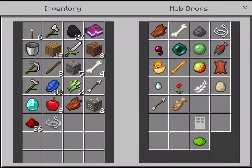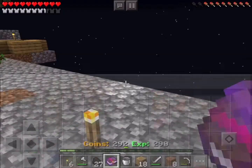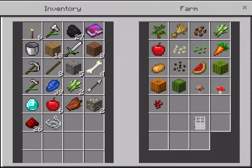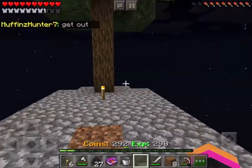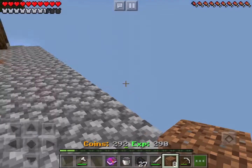Mob drops — no. Apples wouldn't be a mob drop, it'd be under Farm. Yeah, there we go. How much are apples? Sapling. Looking good.